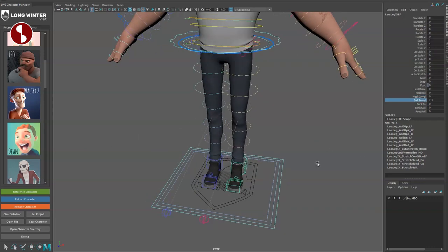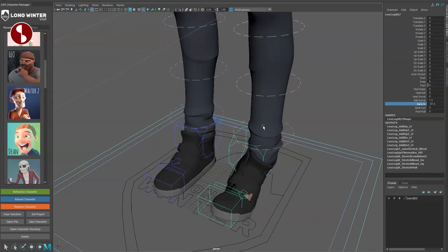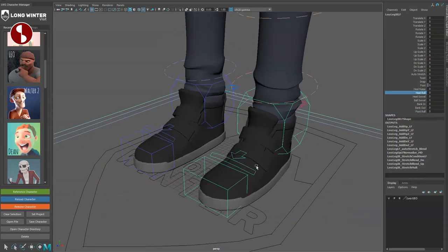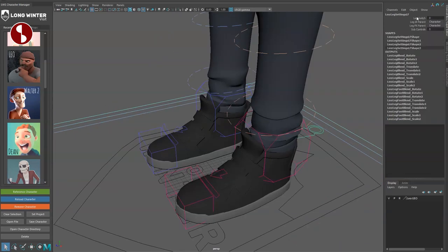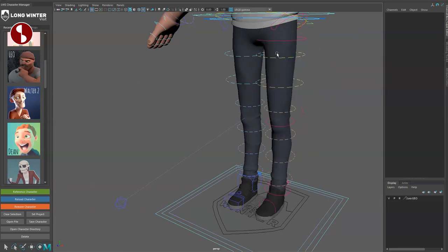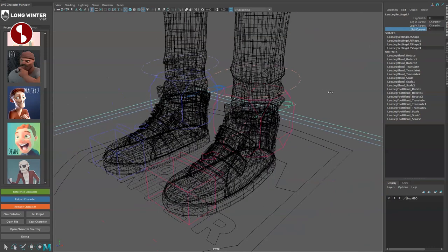On the foot you have: heel raise, heel roll, heel swivel, ball swivel, bank in, bank out, and foot wall — which I'd normally call a heel pivot. The heel roll is what's usually called the foot roll. In the back you have the leg switch — tap it and it goes to FK so you can move things around there, with scale options too. Back to IK, you have parent, spine top, leg orient, and more.